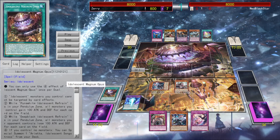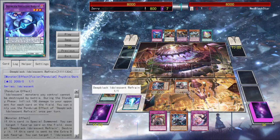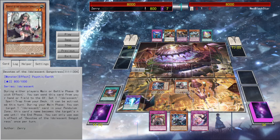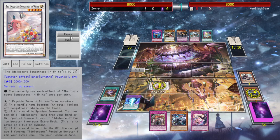Arietta is the key card of the archetype because it can — not once per turn if it's summoned — place a scale from the extra deck, but only if the scale was based on first. And it's also a tuner, so I can go for shenanigans there. So I go into the Arietta Synchro.